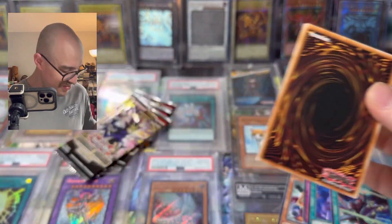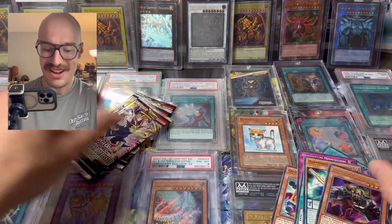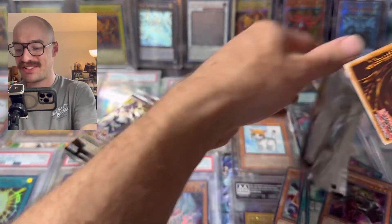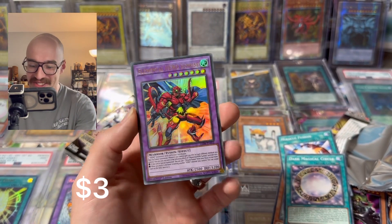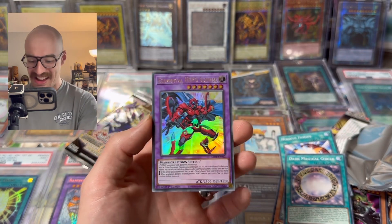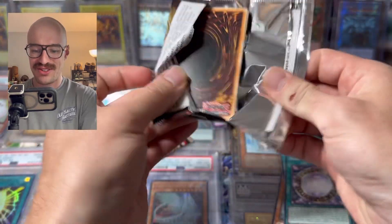There are just a couple packs left in the whole box. I've basically bought the whole thing and haven't gotten a crazy amount of variety. Not even a whole lot of supers — only a couple. Mostly just rares. Miracle Fusion, another Elemental Hero Sunrise. That's the only ultra so far — and that's bad.